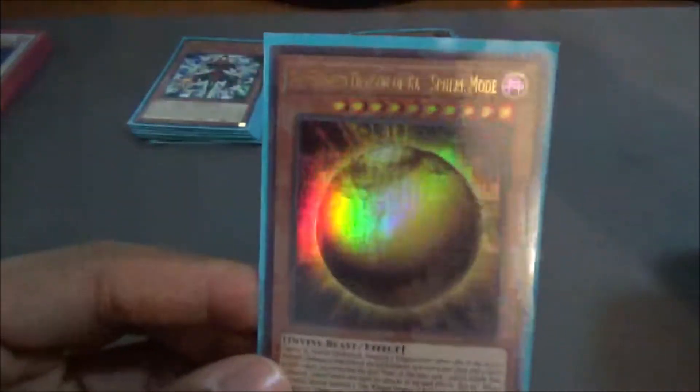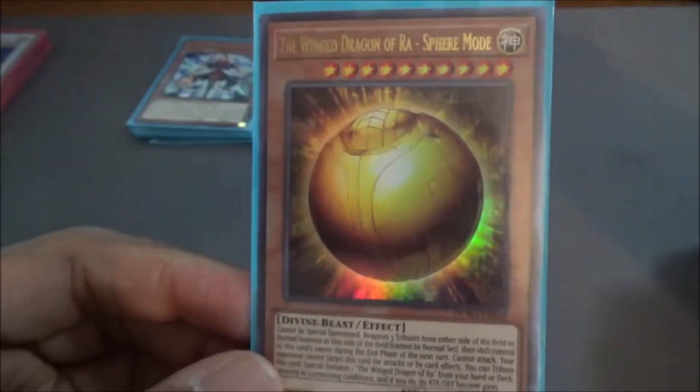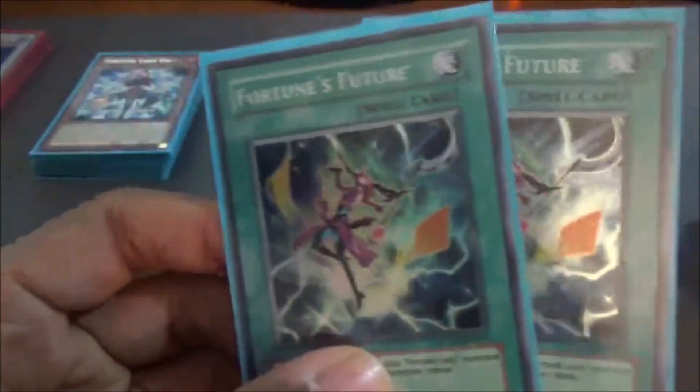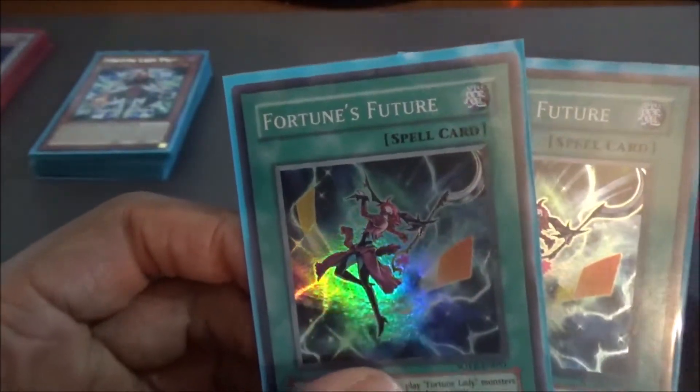Moving on to the last monster we have — a Winged Dragon of Ra, Fear Mode, just to kind of out the combo decks. Finally, moving on to spells, which should make this deck review go by a little bit faster. We're running 2 Fortune's Futures — it returns a banished Fortune Lady card from your banished zone back to your graveyard, and you draw 2 cards. As mentioned before, there's a lot of banishing that we're doing.